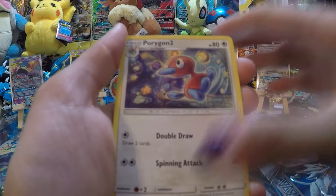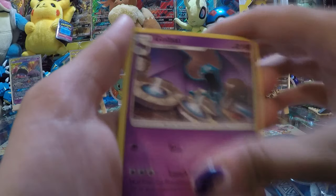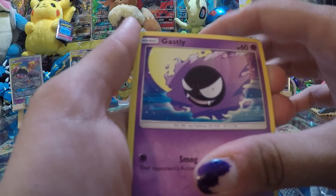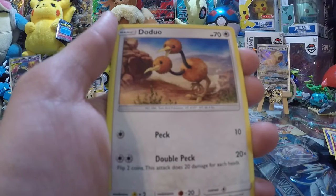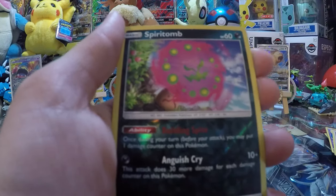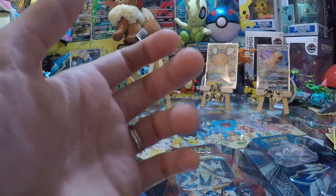Second pack: Fairy Energy, Porygon 2, Ultra Force, Carten Boy, Golbat, Gastly, Gligar, Spritzy, Dojo, Rhyhorn, Spirit Tomb Reverse, and Lickylicky. Got licked! And a code card for you guys.